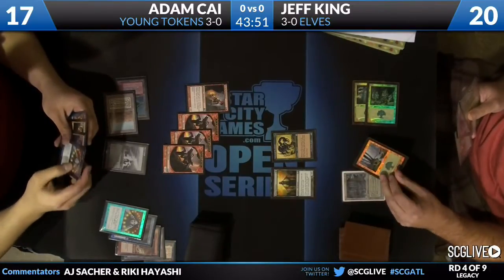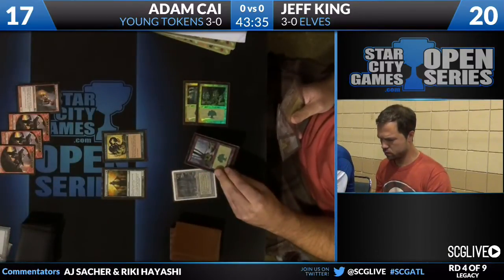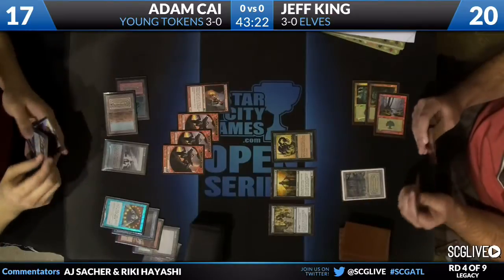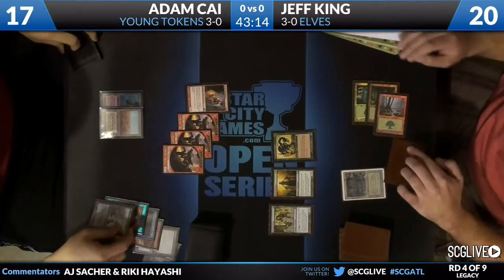Trying to find something better. He played his land before playing the Visionary and then instantly drew a Cradle. Not much he can do with the mana here though — you can recast the Visionary and the Heritage Druid. Cast the Heritage Druid and then bounce the Visionary, recast it and you have a mana floating. So that's going to cost him a card draw — he basically just discarded a card by sequencing that incorrectly.